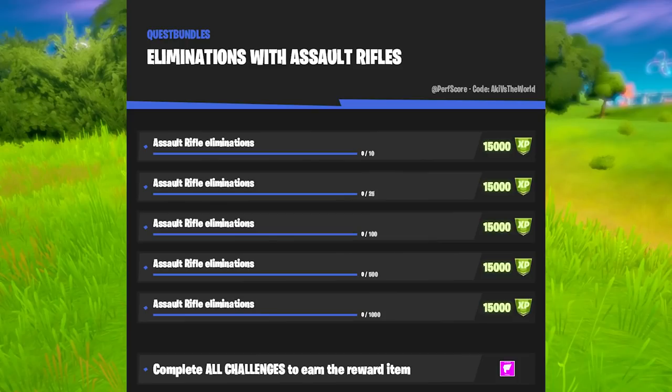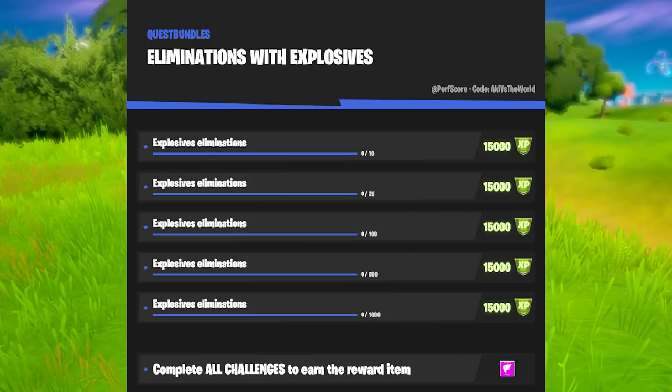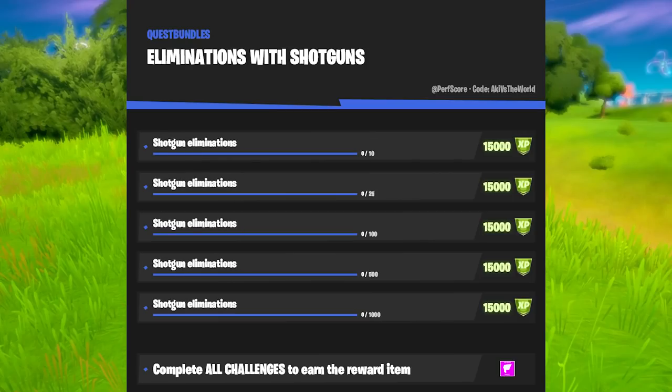The next few rare quests are pretty straightforward. First we have eliminations with assault rifles, then with common or uncommon weapons — easily done in solo, duos, or squads. Eliminations with explosives might be a bit more difficult. You can either find grenades and throw them at people in Team Rumble, or drop at Hydro 16 where the boss Ruckus can drop a rocket launcher. According to the files you need 1,000 explosive eliminations for the last stage — I really advise you not to waste your time on that. Then we have eliminations with pistols — pretty straightforward, and I'm glad they brought back the epic and legendary variant. Players eliminated overall seems very easy at only 500 total. Eliminations with shotguns — pretty much everyone plays with a tactical shotgun now, so this shouldn't be difficult. Eliminations with SMGs — same thing applies, and since we have the epic and legendary P90 back, this should be a piece of cake.